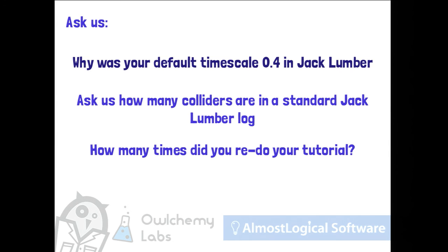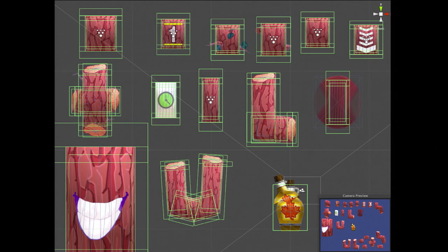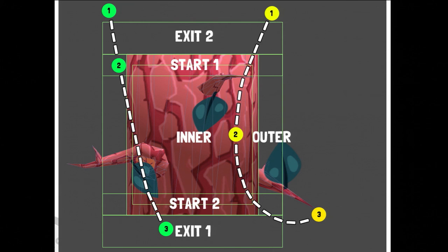And to answer your question about colliders: there's a lot, because people have big fingers. Here's a subset of all the logs with all the interpenetrating colliders. There's the basic log set up around the outside. There is a physics collider because the game is actually physics-based, so logs will actually hit each other. Then there are about seven colliders: an outer one for detection if you're coming close to the log, an inner one, a start, some ends. It's actually quite complicated.